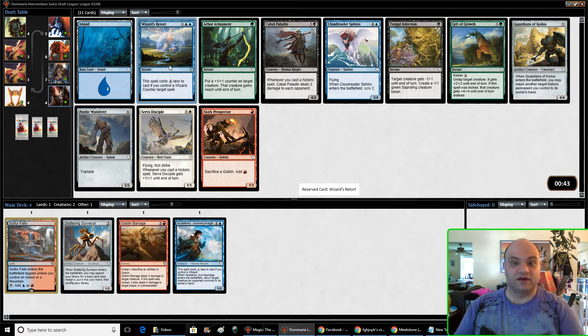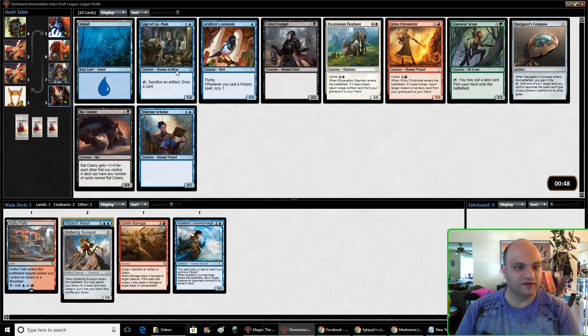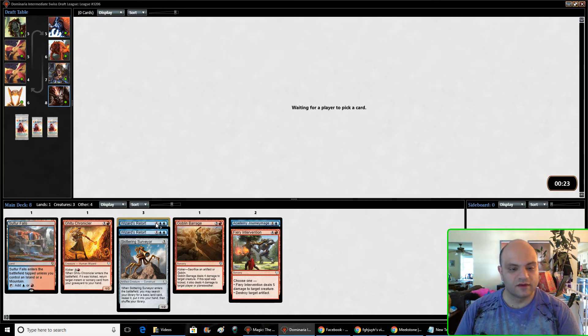Cloud Reader Sphinx is great — I don't want to pass that really. This is a wizard that does something; this is a wizard that doesn't do anything. Fiery Intervention. Another Wizard's Retort, wow. Snapper — I'd like to get one of these but I don't think I need to take it just yet. So I'll take this other counterspell.